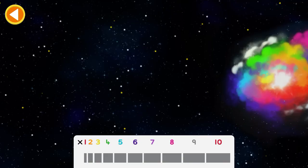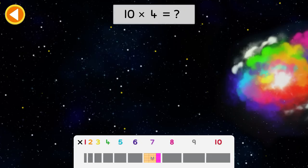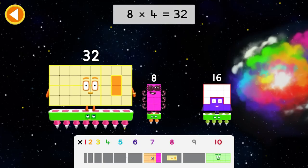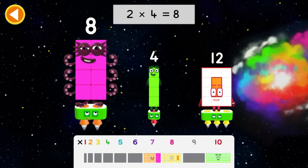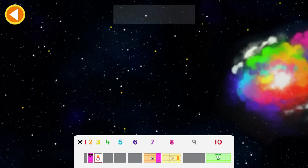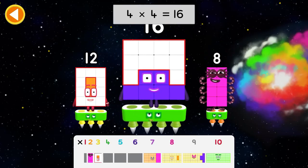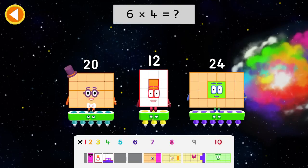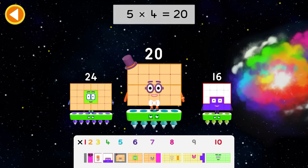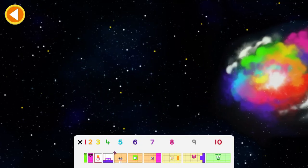Can you complete the four times table? Seven times four equals twenty-eight. Ten times four, forty. Eight times four, thirty-two. Two times four, eight. Three times four, twelve. Nine times four, thirty-six. Four times four, sixteen. Six times four, twenty-four. Five times four, twenty. One times four, four. The hyperbooster is ready for use.